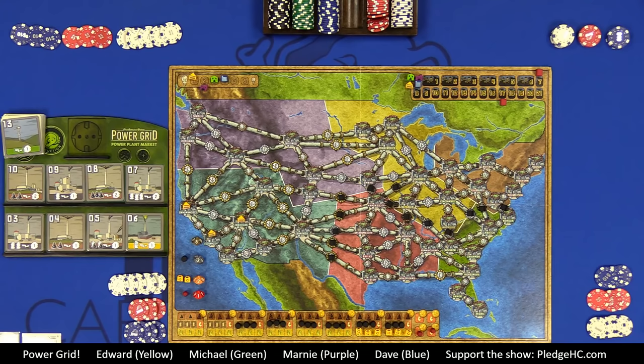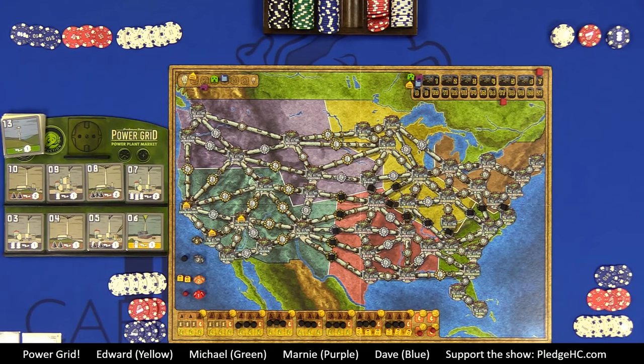In phase three, the market changes from an active and future market to just one active market with six plants available and no future market. For round one there's a special rule where everyone must purchase a power plant to get started. Afterwards there's no obligation. Once everyone has their initial plant, we update turn order and continue.